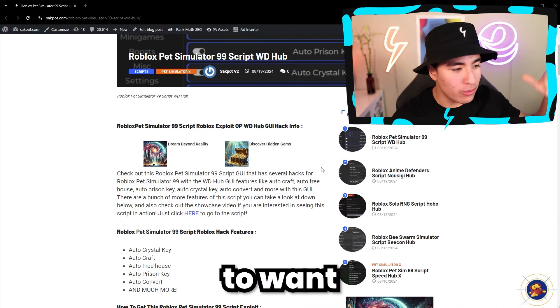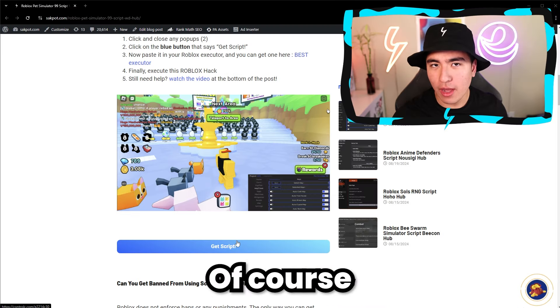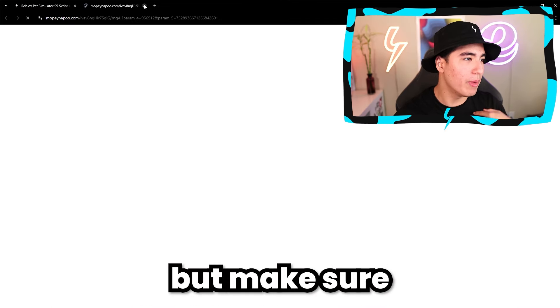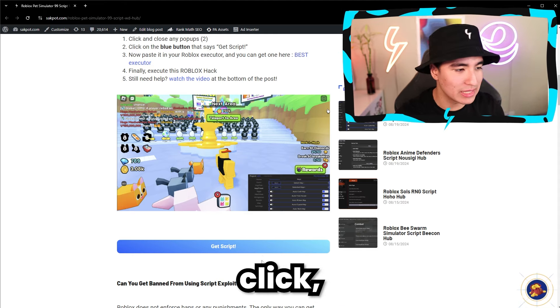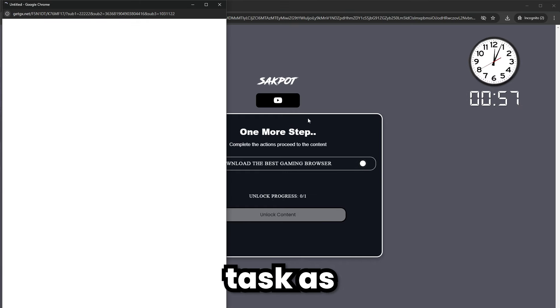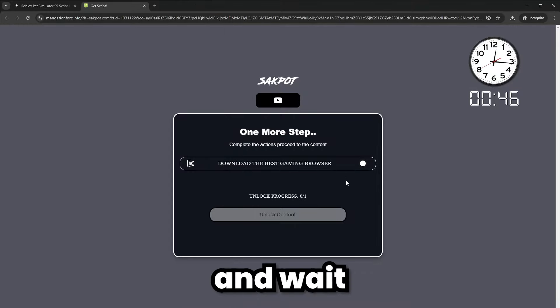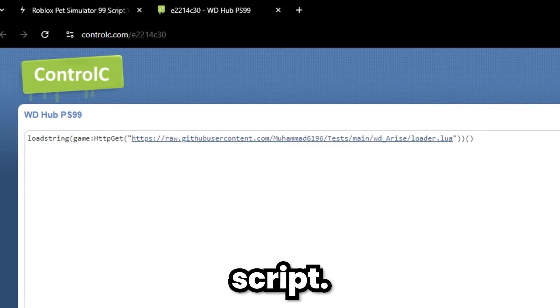First off, you're going to want to scroll down until you see the blue 'Get Script' button and click on it. Make sure to close out of the two pop-ups, but on the third time you click, it'll actually let you continue. Now you just have to do these Loot Labs tasks. Click and wait on it, and then once that's complete, it'll lead you to a page where you can copy the script.